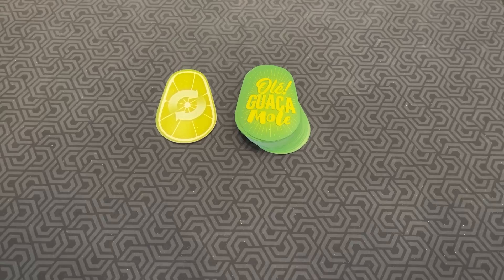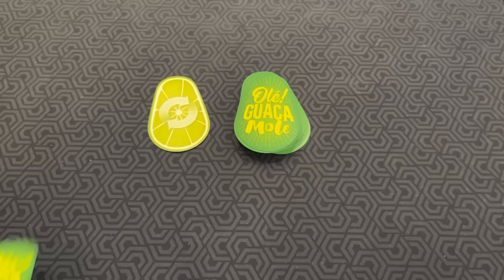In Olay Guacamole, whoever has the fewest cards at the end of the game wins. This is the turn direction card. Everything else is just shuffled into a deck. The first player reveals the top card of the deck.